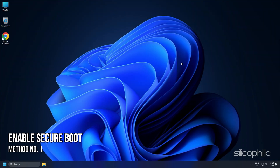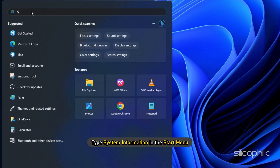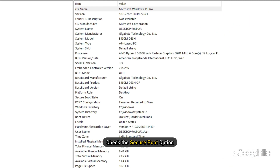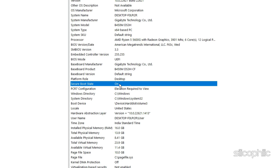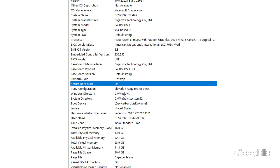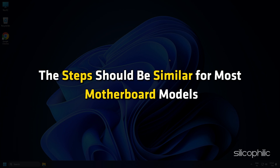Method 1: Enable Secure Boot on Windows PC. You will need to enable Secure Boot on your Windows PC to fix this error in FC24. Type System Information in the Start menu and click on the top result. Check the Secure Boot option and check if it is on. If it is off or unsupported, you will need to enable it from the BIOS. BIOS settings depend on the type of motherboard you have. Here we have shown it on our computer. The steps should be similar for most motherboard models.